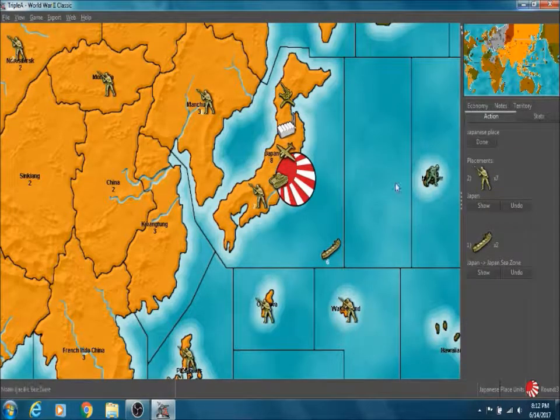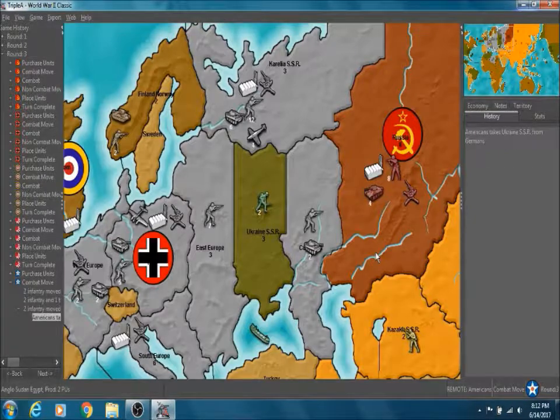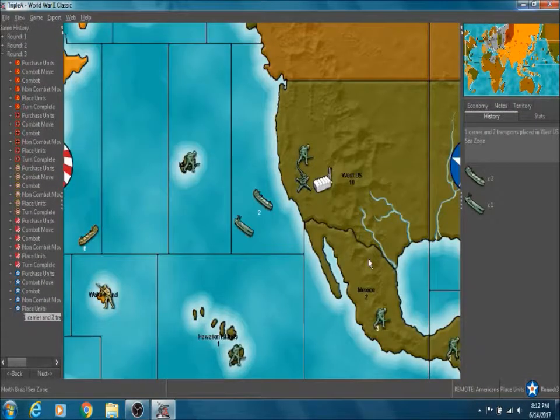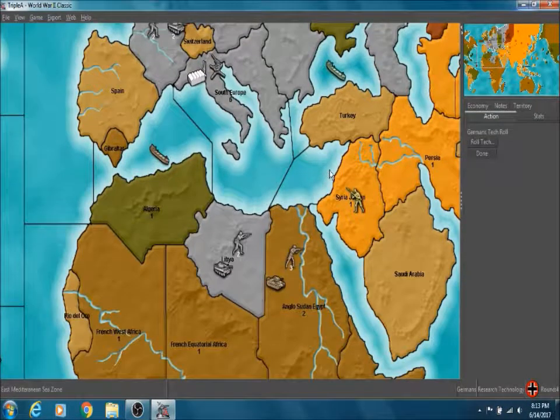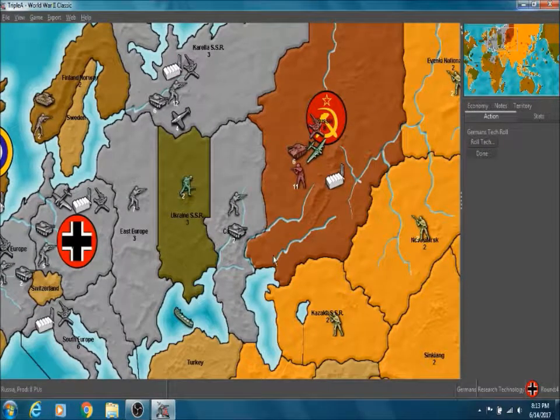As soon as it gets to Germany's turn, I'm going to call it an episode here. They took back Ukraine — oh well, no worries. They're building a fleet on the west coast now — that's bad. So in the next episode, we will hope to take out Russia here very soon, because that is our first order of business. Once Russia is out, it will be much easier for us. So until next time, this is JoeKool10 signing out.